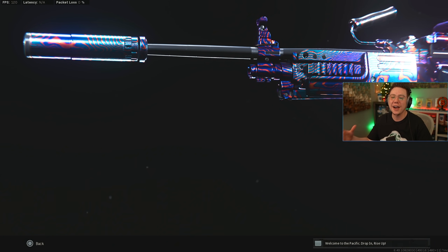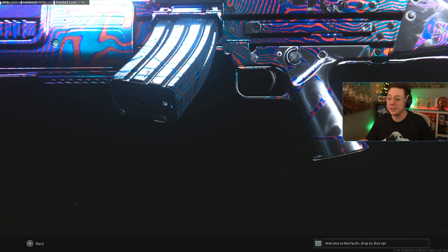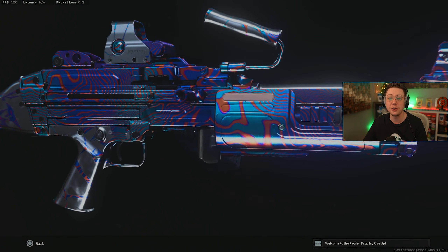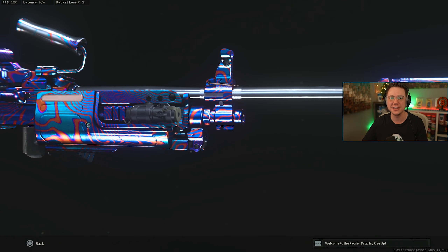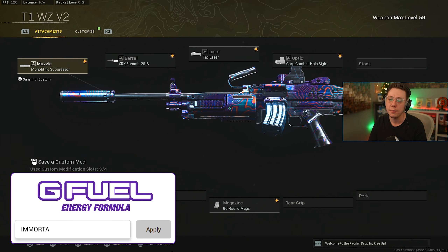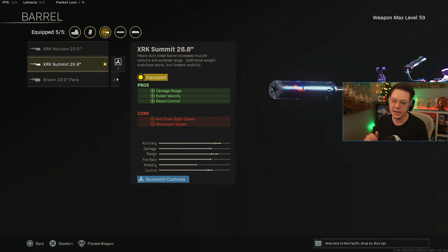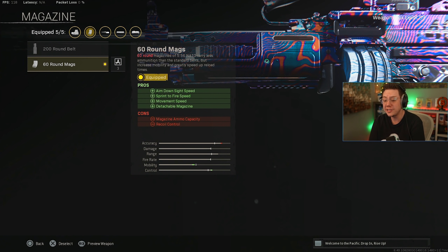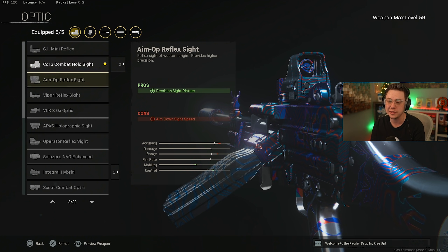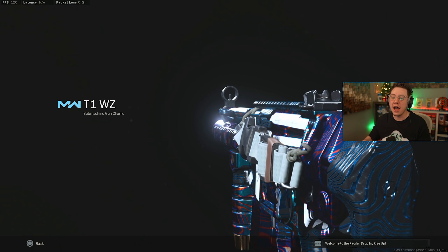Of course we can't forget the Bruen — this was absolutely dominant at one point, the best gun in the game. It's received some nerfs but is still pretty competitive — a very fun rifle/LMG hybrid, definitely not as slow as some other choices. Same setup: Monolithic Suppressor, Summit Barrel for best range, control, and velocity. After the control nerf, the 60-round mags are still worth using. You can go Tac Laser for speed and stability, or Commando Foregrip if you want no recoil and a laser beam.